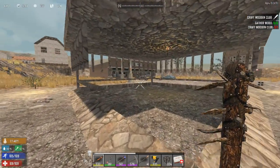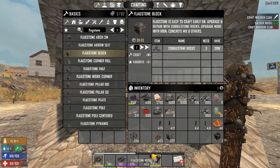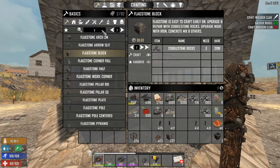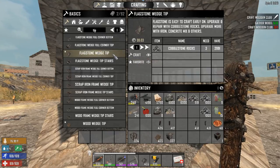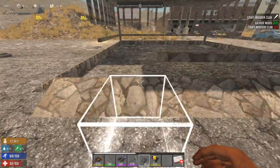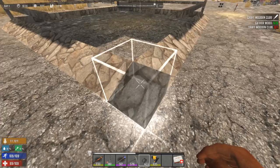Now let's move down here where I have a partially constructed flagstone one, and I'm going to show you how to make this base. You're going to start with the wedge tip. You can make this out of wood or out of flagstone — whatever materials you have available. Just type in 'tip' — flagstone wedge tip. The wood wedge tip is the part down at the bottom that you want to lay out first. That's going to determine the boundaries of your build.